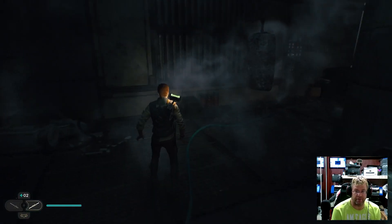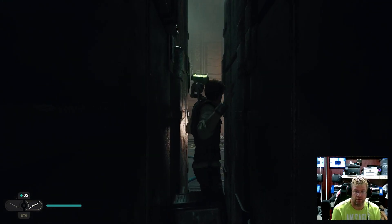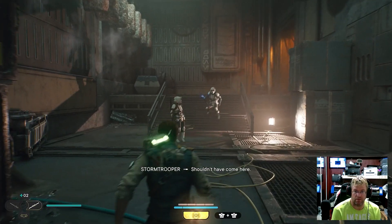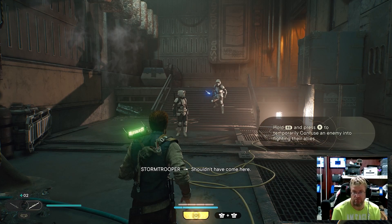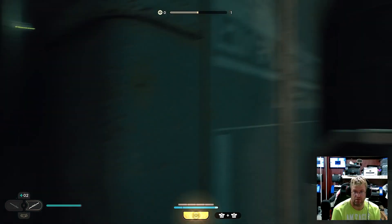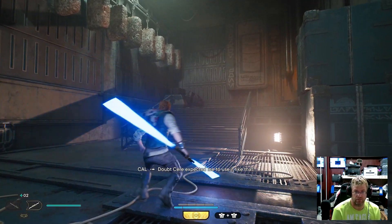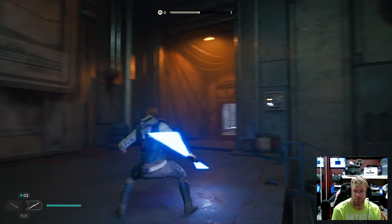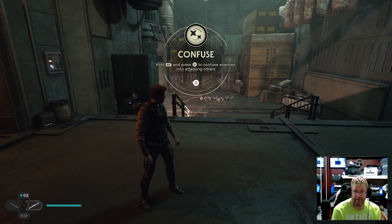I'm assuming we're going to have to crawl through here. Hold RB and press B to temporarily confuse an enemy into fighting their allies. Hold RB and B to confuse enemies into attacking others — yes, we already know that.